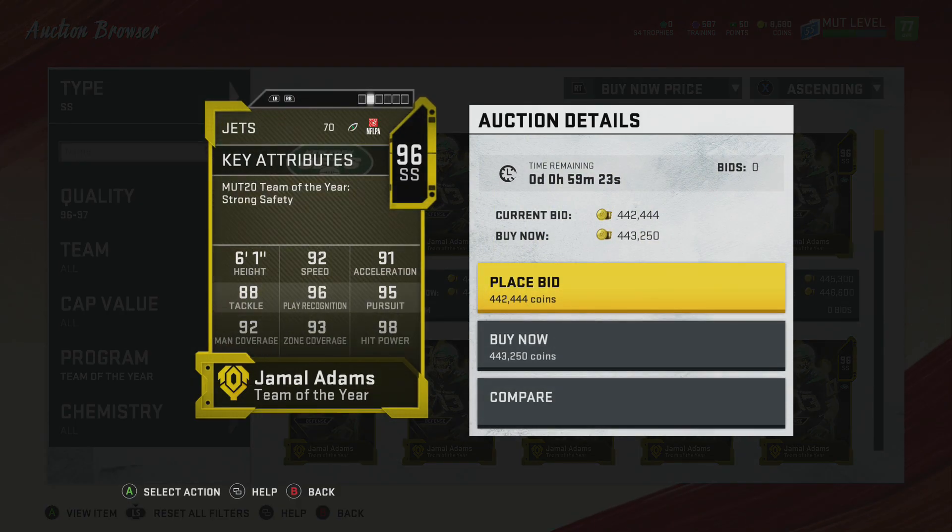And finally at strong safety, we're going to have the man, the myth, the legend — Jamal Adams. Best strong safety in the league, especially since Cam Chancellor retired. If you guys are not OGs of the channel, I do love Cam Chancellor. Obviously he doesn't play in the league anymore, so Jamal Adams is the GOAT.